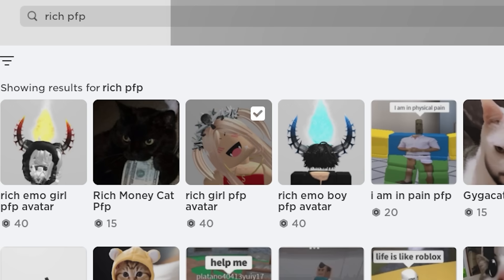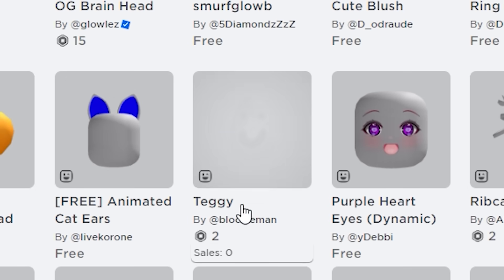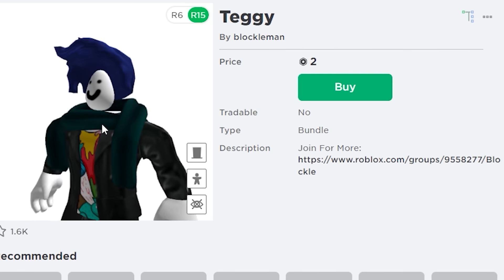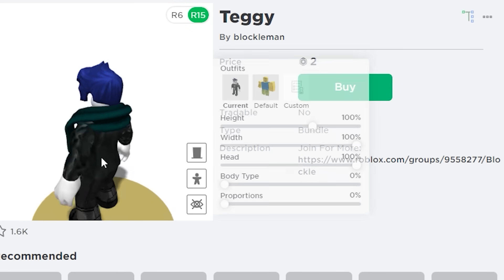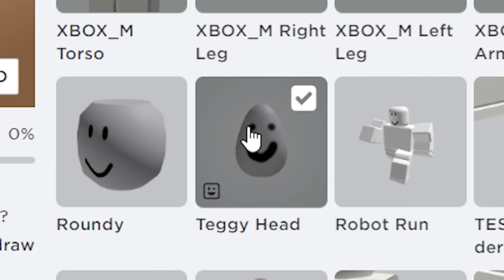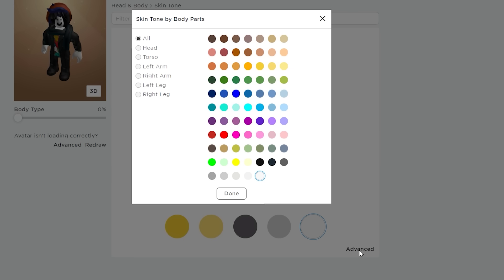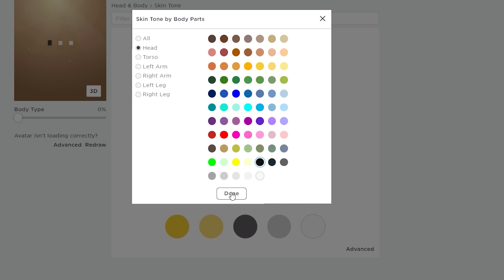Next, an easy way to look rich without being rich — just get this item and now your profile avatar will look rich. Next, a way to get headless for only two Robux. If you don't have two Robux, skip this part and just wear this free hair and change your head color to black. Here is your new two Robux headless.